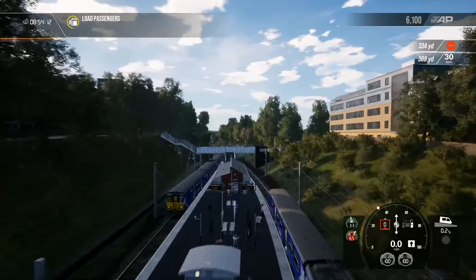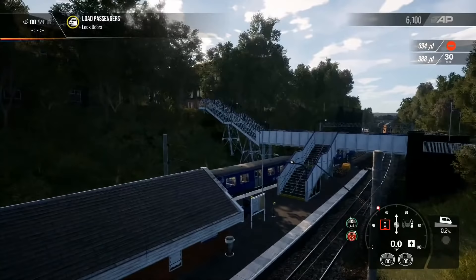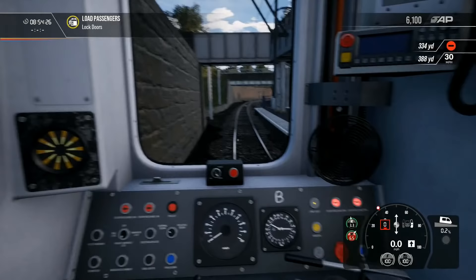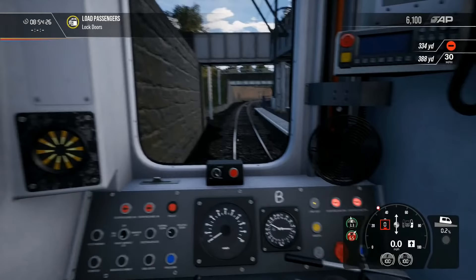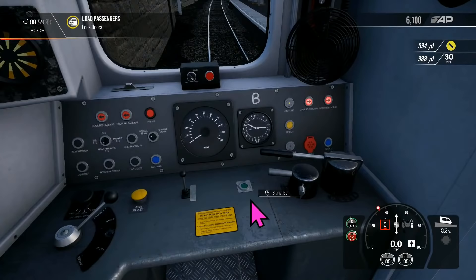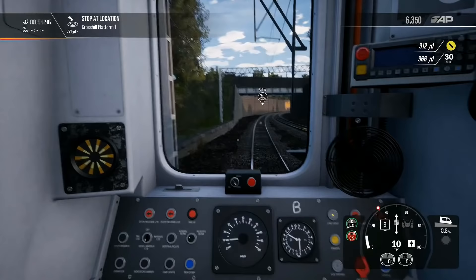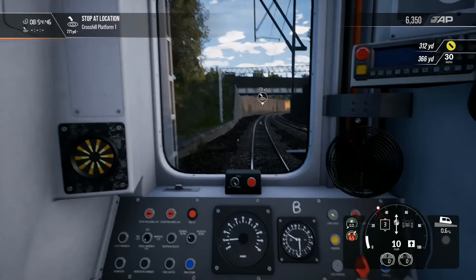It seems unusual just having this kind of residential area — we're kind of winding our way around this sort of built-up area. Does the guard buzzer work? It does, although there is no active guard. These are DOO — the guard generally looks after the passengers, but the driver operates the doors. Next station is Crosshill.